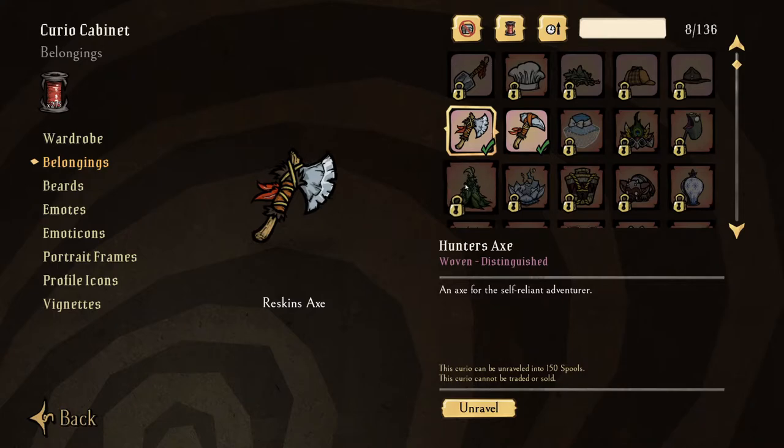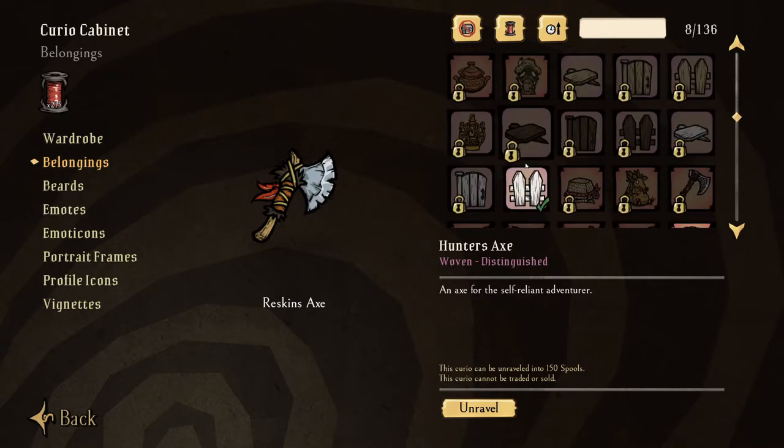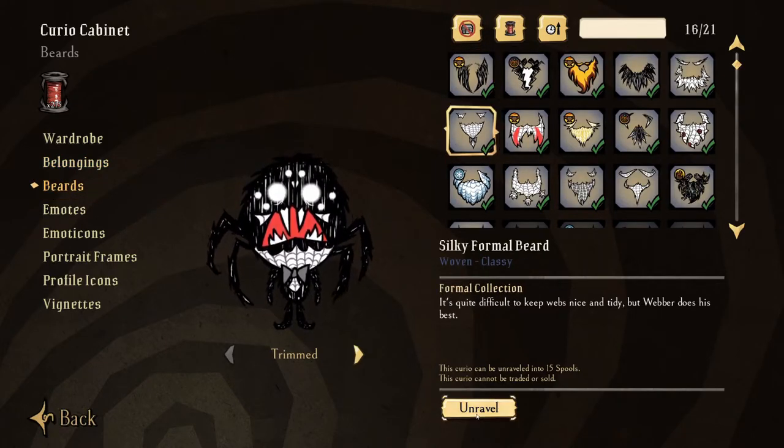To get more spools, you'll want to unravel an item. Find an item you already have, select it, and then select Unravel.